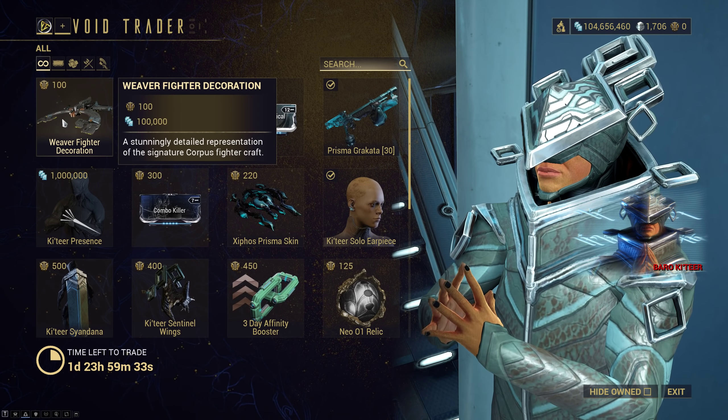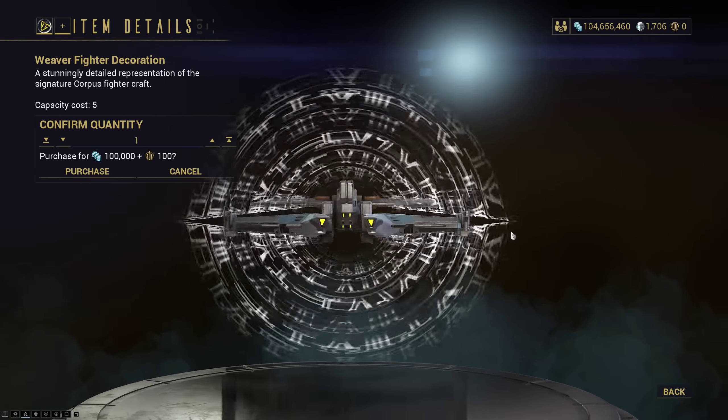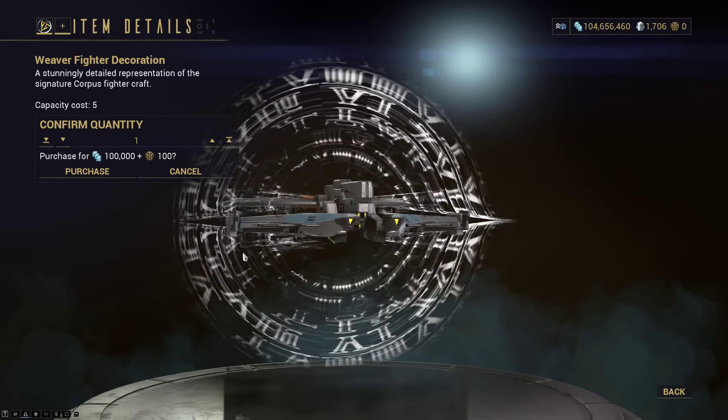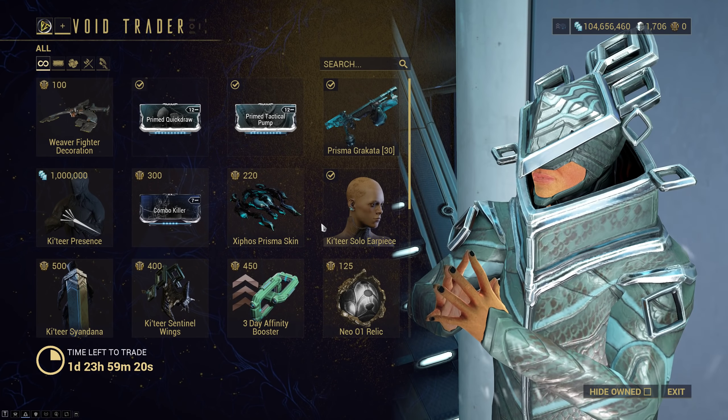A Weaver Fighter decoration — it seems like they're continuing the trend of giving us things to put in our Empyrean Fish Tank decoration. Feel free to pick it up if you like new stuff, because this is our new drop for the week and it's a pure cosmetic.